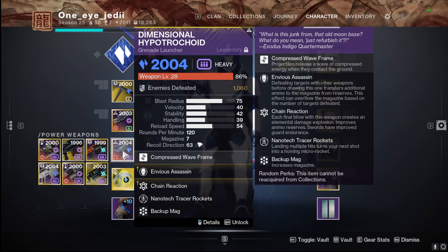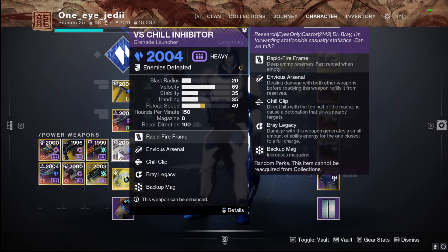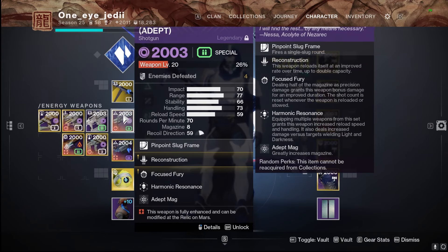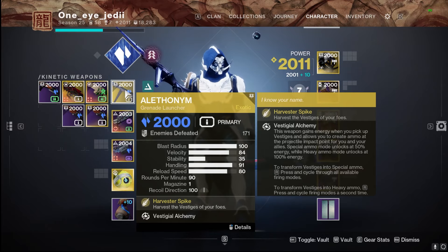We're going to create a bunch of Stasis Shards with the heavy grenade launcher because of the freeze explosion. That's what you go with for lower content. If you're looking for a little more DPS, you can switch it out for the Chill Inhibitor. Envious Arsenal with Bait and Switch is probably what I'm looking for, or Cascade Point with Enlightened Action or Explosive Light — whatever gives you the damage buff. Those are my two roles and the two options for heavies, paired with the shotgun for anti-barrier and our new exotic primary grenade launcher.